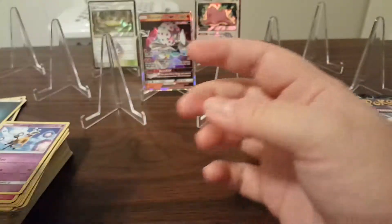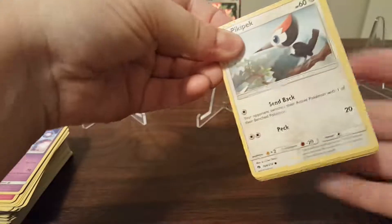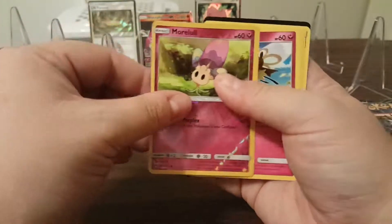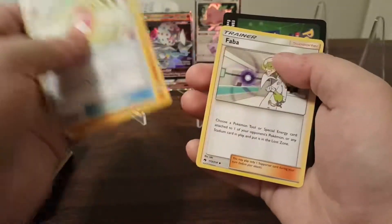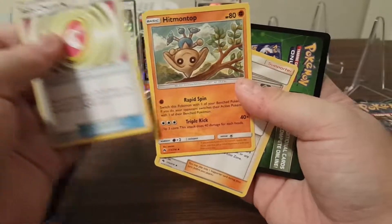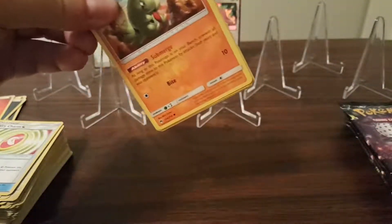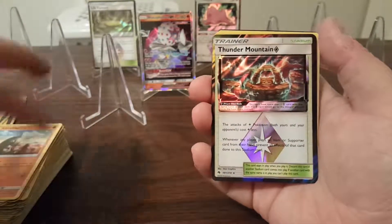Girafarig. And a Hitmontop — I don't know if I've seen that one yet. So far three hits with packs coming up to halfway through the box. A couple more packs until we get halfway. Here's a fourth hit — Thunder Mountain Prism Star. I don't think I have that one yet. I'll take it.